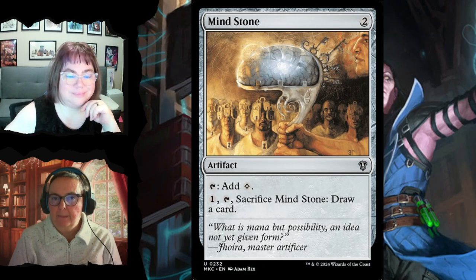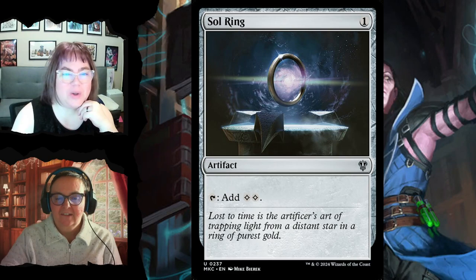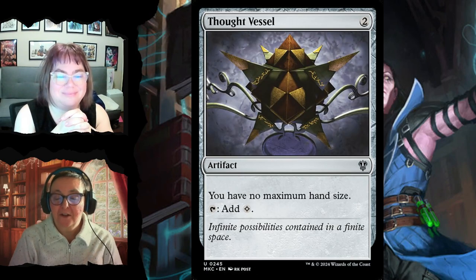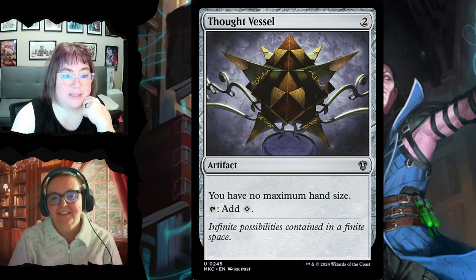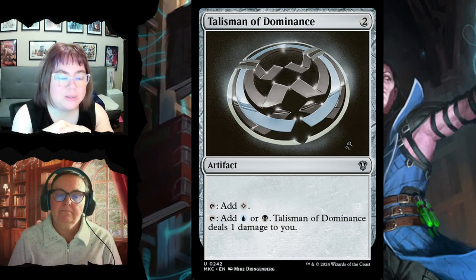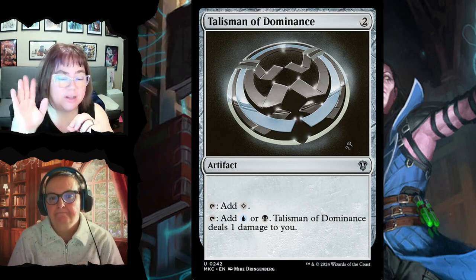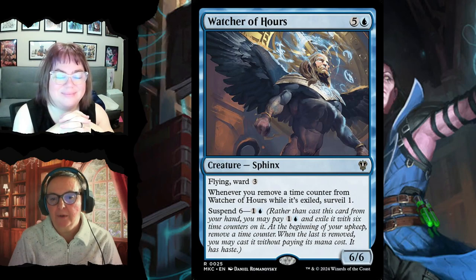Mind Stone taps for colorless mana, and later you can sacrifice it to draw a card. Sol Ring — one mana cost that gets you two mana, everyone loves it. Thought Vessel is a mana rock that also gives you no maximum hand size, which is important because this deck draws a lot of cards. Talisman of Dominance taps for one colorless or adds blue or black at the cost of one life — but you have plenty of life.